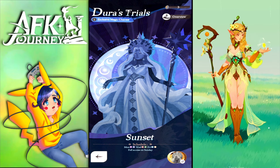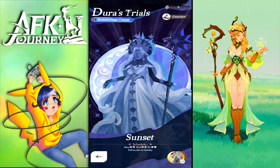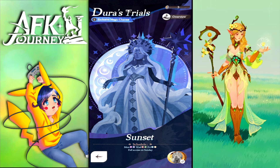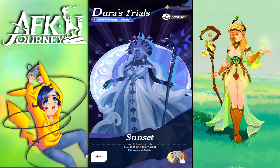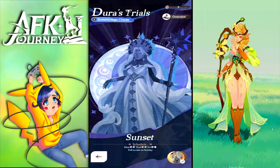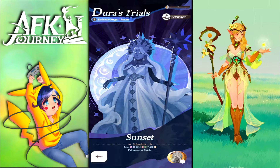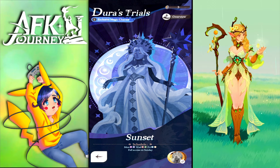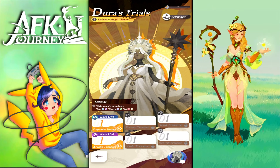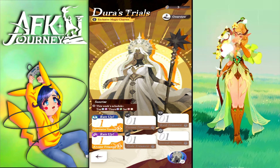We're gonna test it on the boss — currently we have Snow Stomper as the boss of today. Duras Trials has two modes: Sunset and Sunrise. Sunset will occur on Monday, Wednesday, and Friday for specific classes, and Sunrise will have specific classes on Tuesday, Thursday, and Saturday.